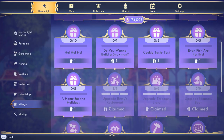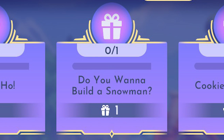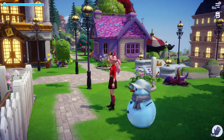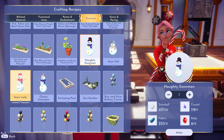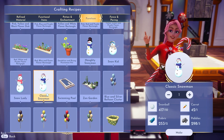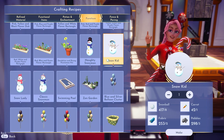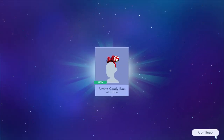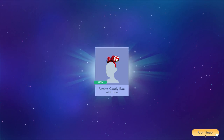The next festive duty is Do You Want to Build a Snowman? For this one, you'll be crafting and placing down a snowman anywhere in your valley. The snowman can be any of your choosing from the four available, but if you're economical, I recommend the Snow Kid, since he requires fewer snowballs than the rest of the snowmen. After you place down your snowman, you'll be rewarded with festive candy ears with bow — so cute.